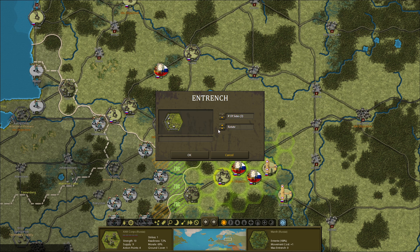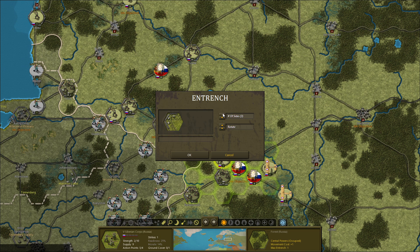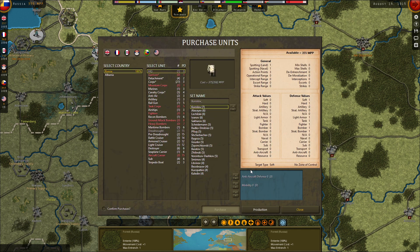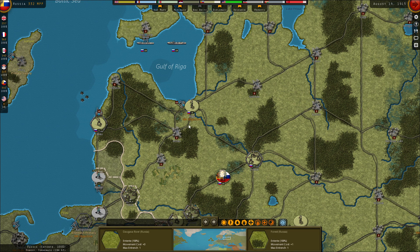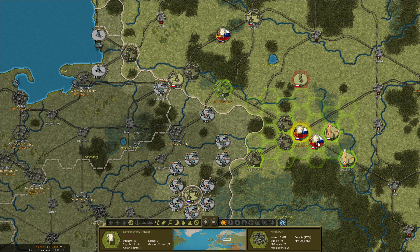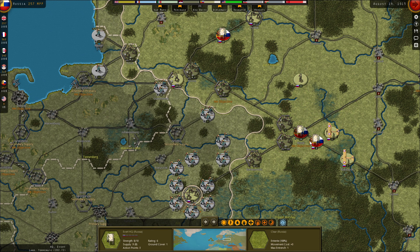We'll get you entrenched first — same with you. Let's get a frontline in front of Minsk. Inflation infantry at a decent level, so this is working out. We could get a bit of a general in here; it actually makes sense.